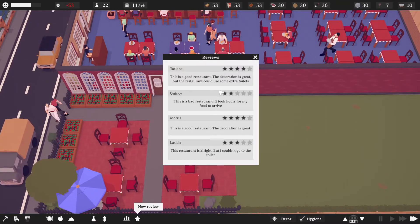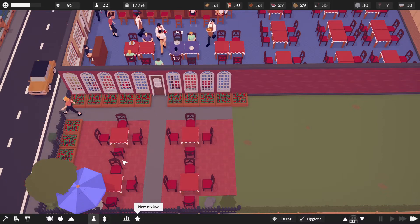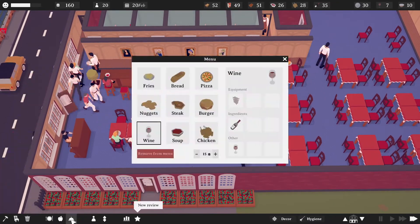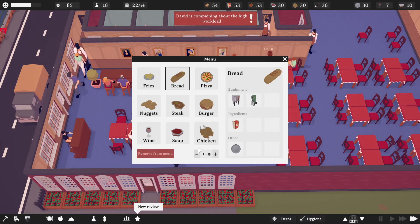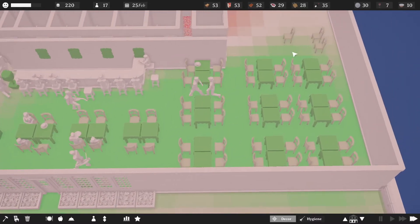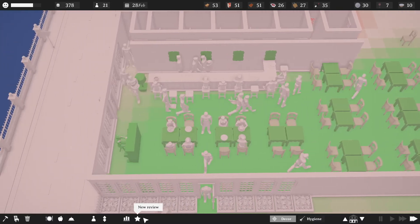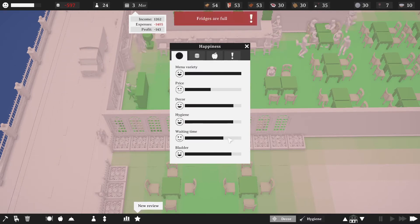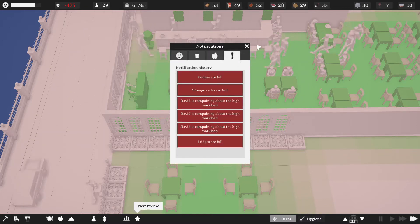Issues — decorations great, could use some extra toilets, took hours for my food — hours for my food with as many staff as we have. Let's take the prices down a little bit, let's start to really deal in volume here because we've got plenty of people and our decor is outstanding right now. Menu is amazing, restaurant is amazing. Let's take a look at our stats — price is still an issue, wait time is all over the place, and we are losing money, which is to be expected.